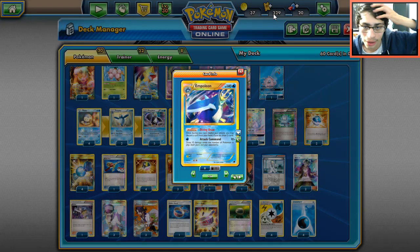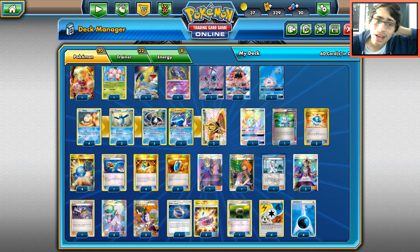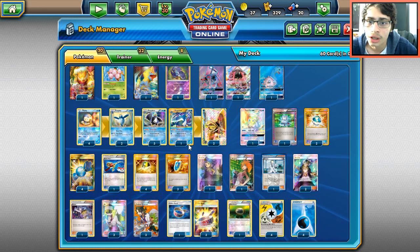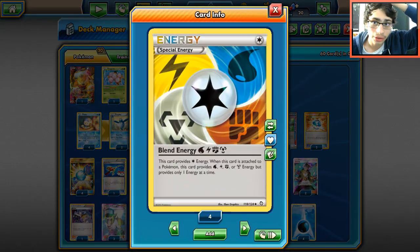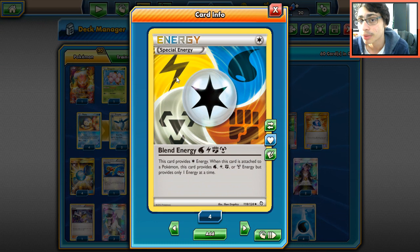I think Empoleon combos nicely with Dusknoir, but in Expanded I don't think it works as well. So we're using Blend Energy attackers. Blend Energy is great with Empoleon because it provides Fighting, Lightning, Metal, and Water — meaning we can use some other attackers alongside Empoleon.